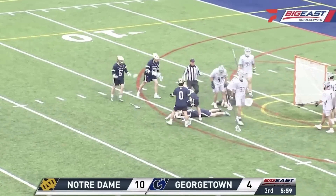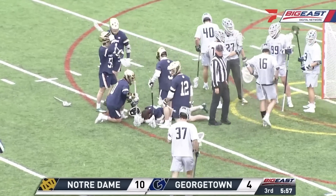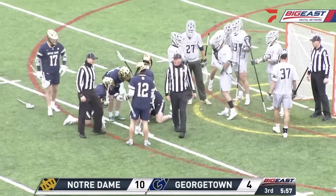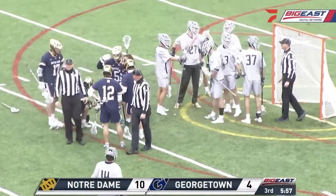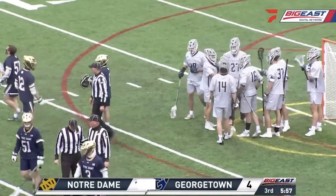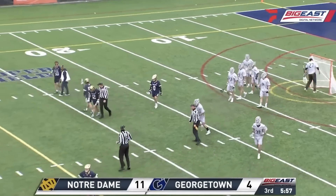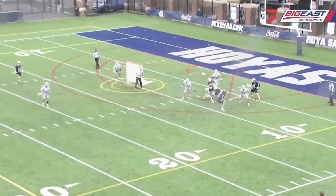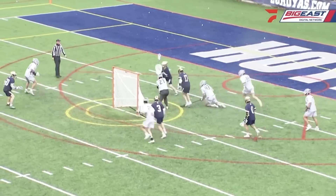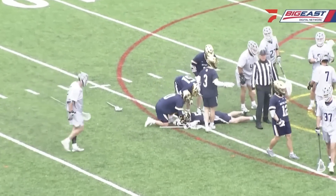A flag goes down. A player down in front as well — it's going to be a lot to sort out here. Looks like Chris Cavanaugh is down — took a big hit in front. Hinks got out of his goal to try and grab the ball, didn't. A Notre Dame player quickly threw it in front — made for an easy goal. Looks like Chris Cavanaugh got tattooed. So 11-4. Pat Cavanaugh with the assist, Chris Cavanaugh with the goal. Flag goes down.